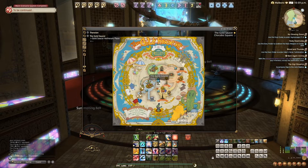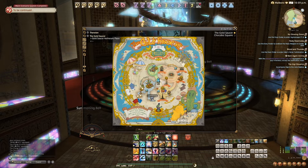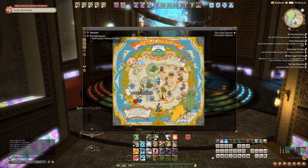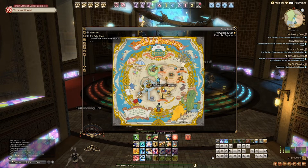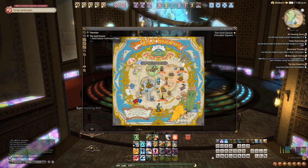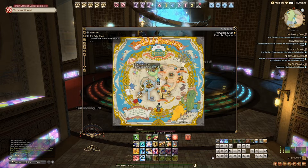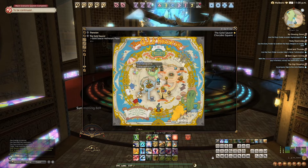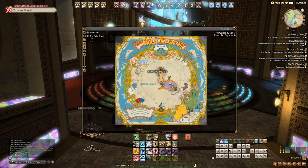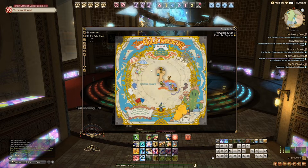The main aetheryte is actually in the center of the gold saucer. To the bottom left on the map is the entrance and main counter, as well as the card square. This is where you'll find most of the traders to spend your MGP, which is the currency used at the gold saucer. To the bottom right of the aetheryte is the wonder square, with the dome and mahjong, as well as the fashion report. Up to the left of the aetheryte is the round square, which houses some gates that you can play through. Up to the right on the map you'll find the event square, where you can find the jumbo cactpot board. Up the lift, you'll find the chocobo square for racing and breeding chocobos, as well as the lord of verminion for battling minions.